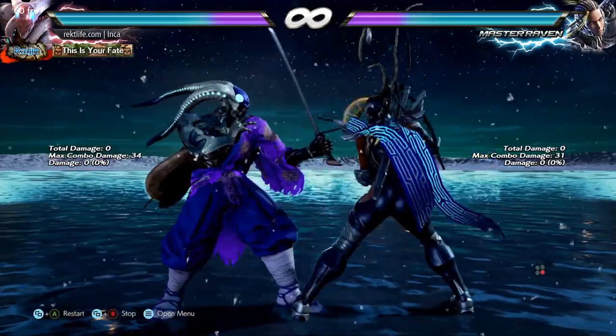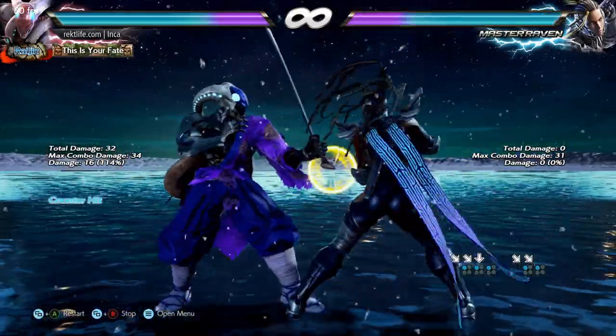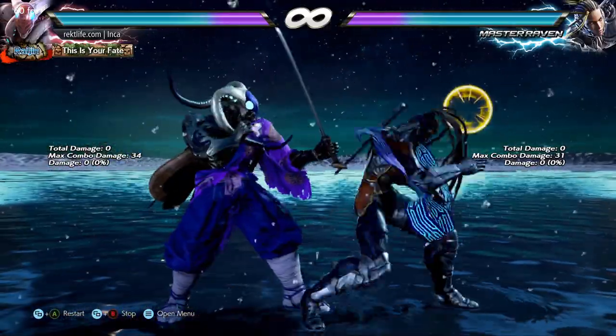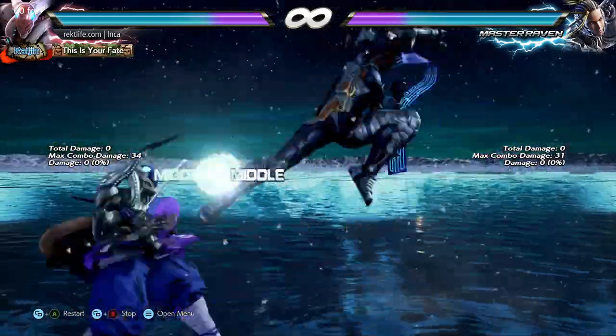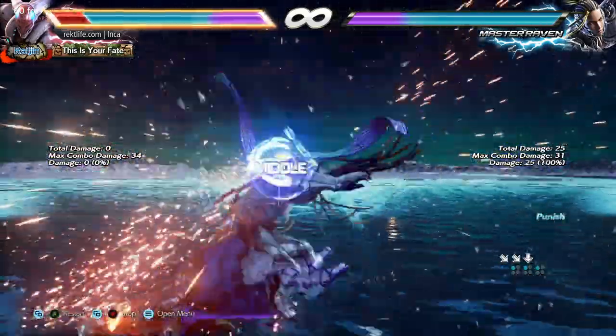After blocking the quarter circle one, you can use Yoshimitsu's down forward one to interrupt all her options. Just make note that the teleport kick will sometimes snuff the down forward one if you block the quarter circle one a little further.